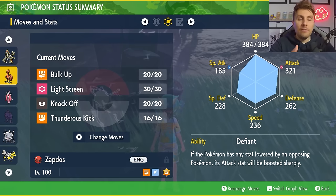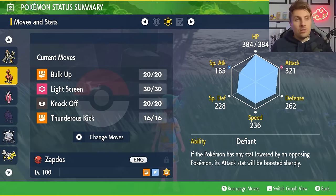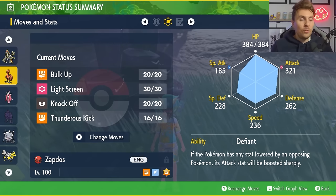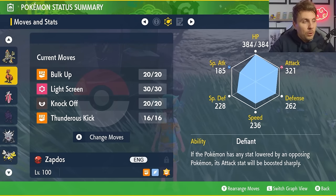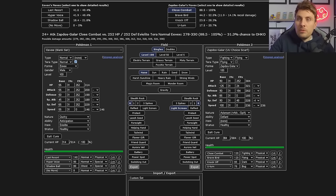Light Screen gives a little bit of assurance against Hyper Voice, especially if we see that combination with Fake Tears. Bulk Up is there if you want to boost your own stats through the battle, but you can interchange that for Sleep Talk if Yawn is a threat. There are some good options there for Zapdos, and jumping over to the damage calculator I'll explain a little more about the EV spread.